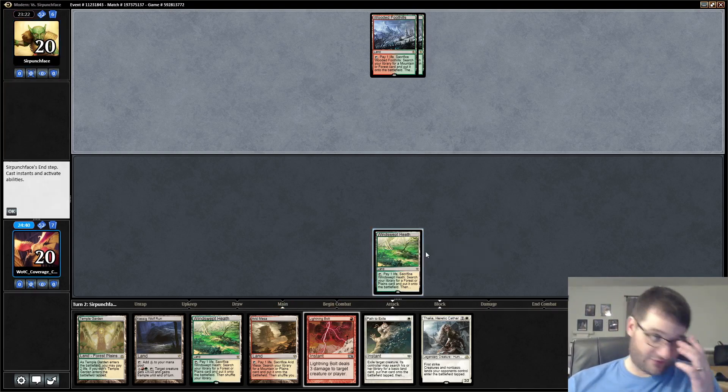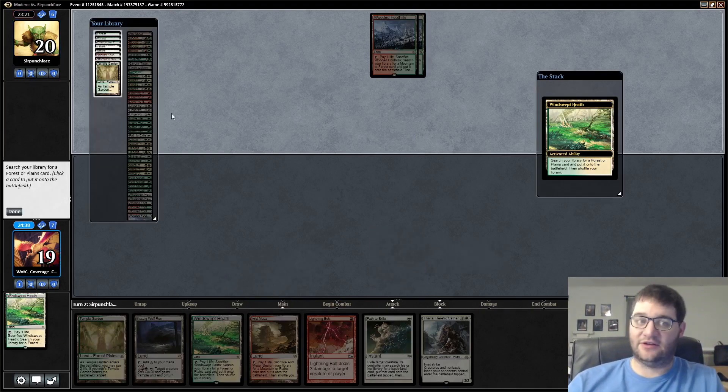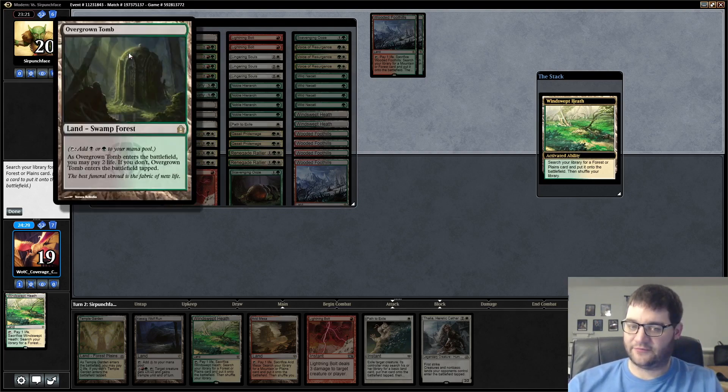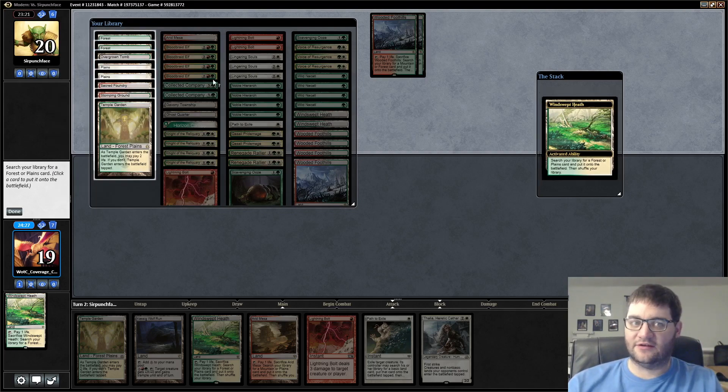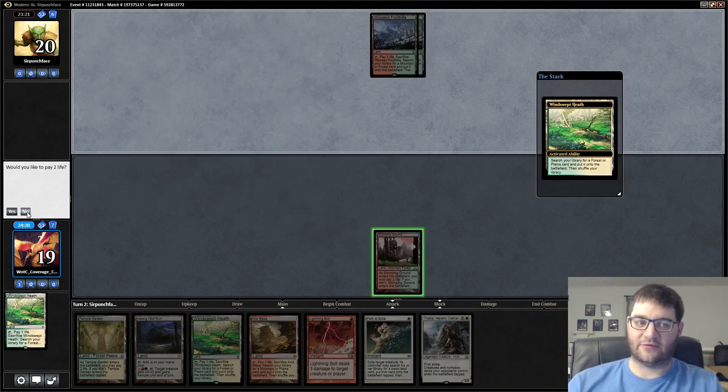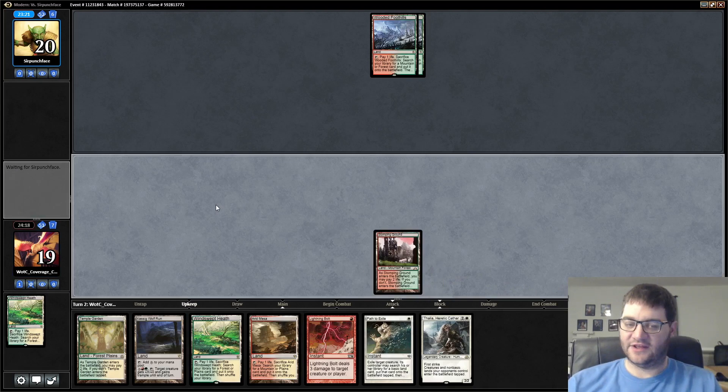Our opponent is just on double Wooded Foothills. I'm not sure what to read into that, but let's go ahead and fetch out a land here. Looks like we probably can just get an Overgrown Tomb — no, we need white and red. I guess we'll just get a Sacred Foundry here. Actually, Stomping Ground seems better. We don't want to pay the two life. Two drop? One drop? Something we can play here would be nice.